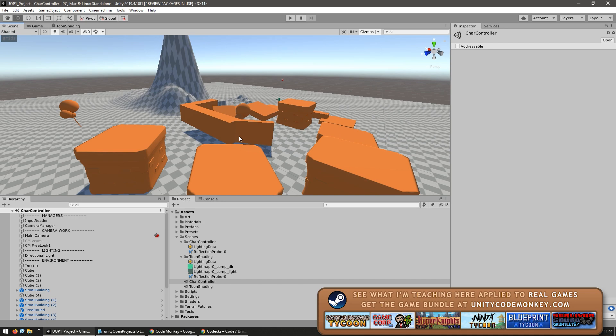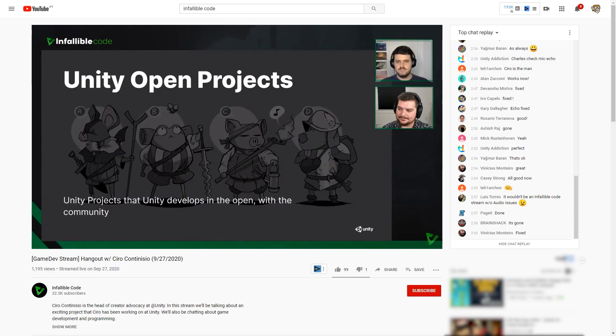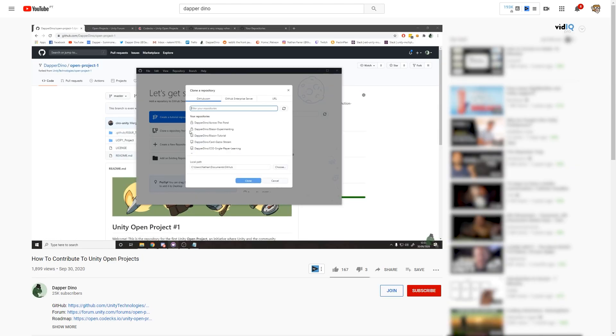For now that's pretty much it — just a bare bones prototype which works as a perfect blank canvas for everyone to start contributing to. There's also an interview with Ciro, who is the lead on this project, over on the Infallible Code channel, so if you want more details check that out. There's also a step-by-step guide on how to contribute made by DapperDino. Check out both those videos linked in the description.